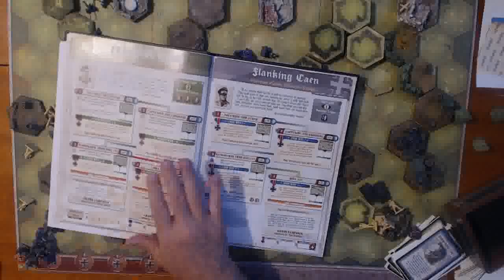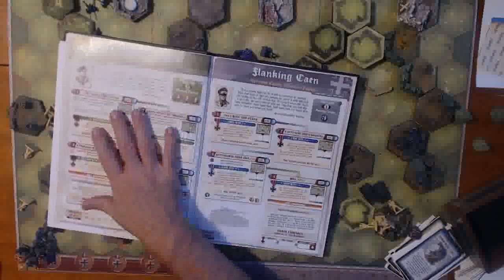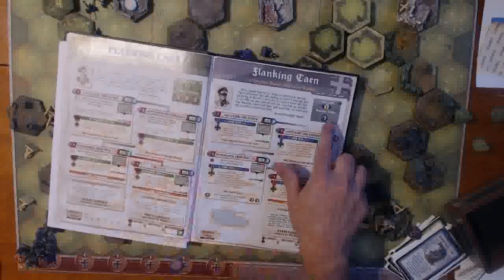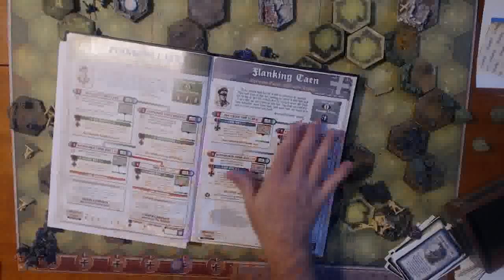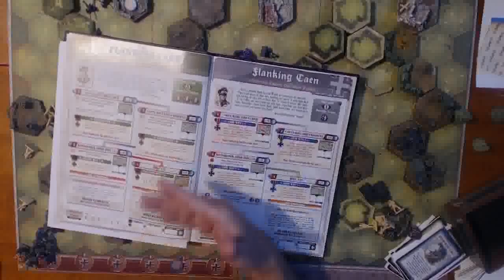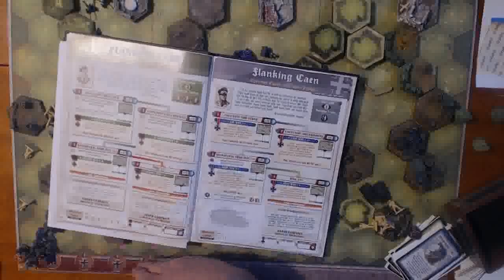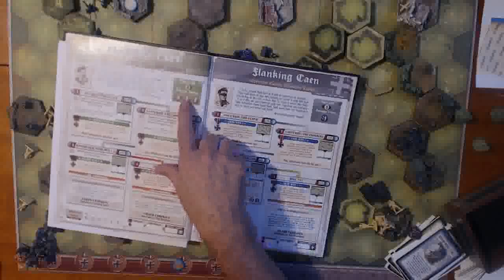Each player, either the allies or the axis, will have their own flowchart. You've got the allies over here, and they will start with three reserve tokens, and the axis starts with one token. What the reserve tokens do is before each game you get to do a reserve roll. You roll two dice, and then you look at a chart and see whatever you rolled is something that you can bring into the game on your board or in the reserve area. You can purchase those or not if you decide to with your reserve tokens.